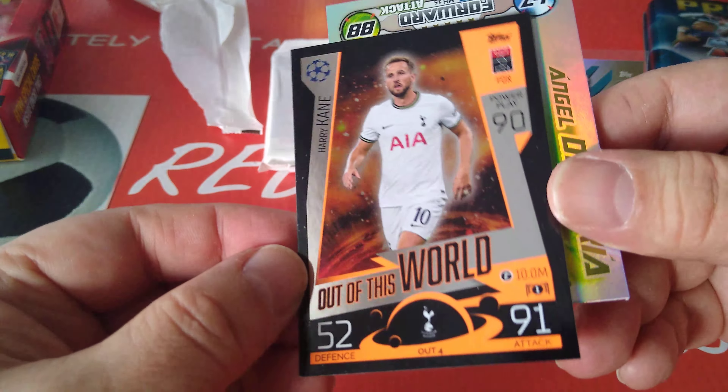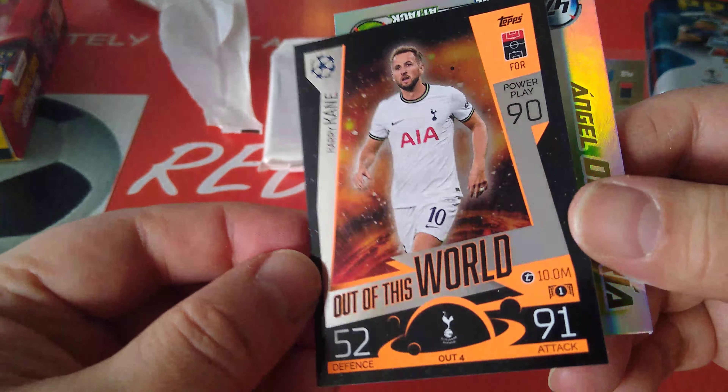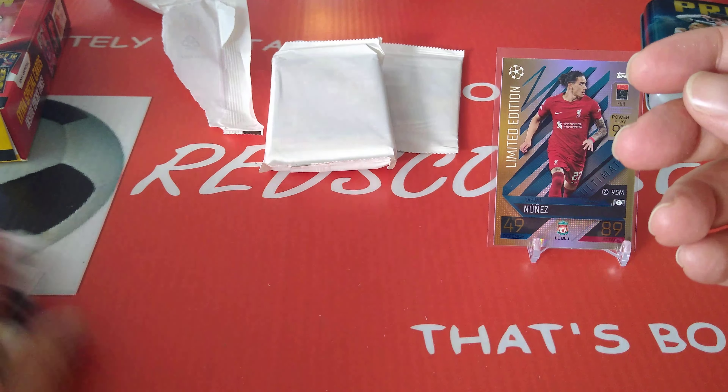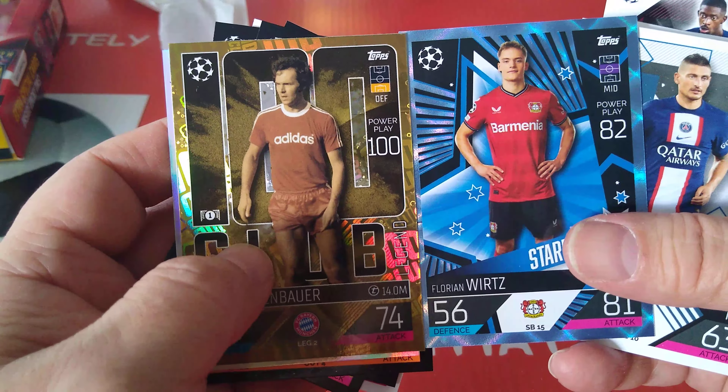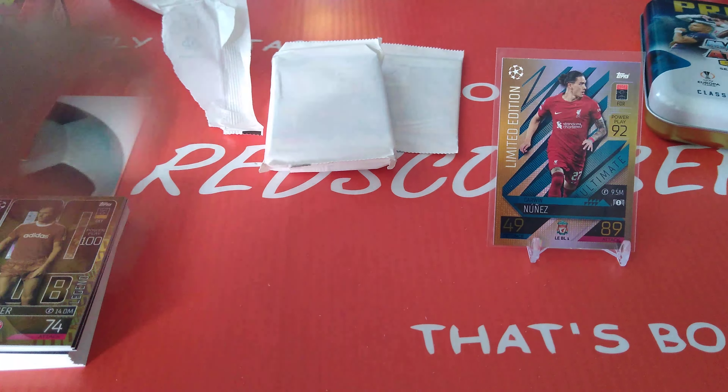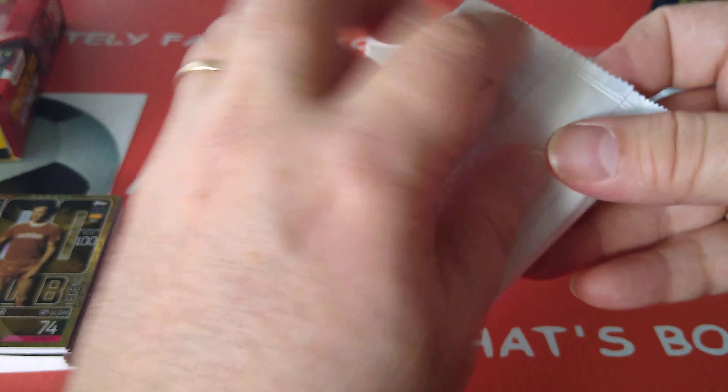Any difference in the next pack? Harry Kane, out of this world, nice one, 91, 52. Followed by De Maria, man of the match. Nothing really earth-shattering from this one, but we got a blue Starburst and a Beckenbauer 100 club.